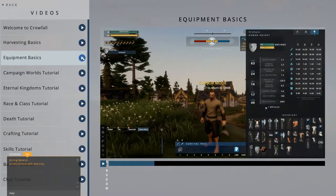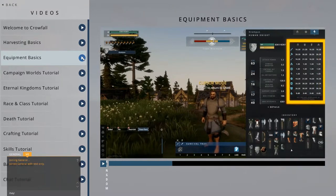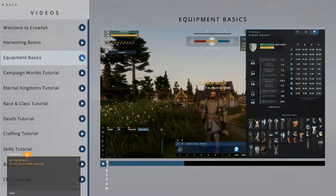In the Equipment tab, you can equip armor and weapons. Both types of items have attributes which can change your character's stats, adjusting anything from basic stats to your damage mitigation to the effectiveness of your harvesting. You can see all of these adjustments in your character sheet.